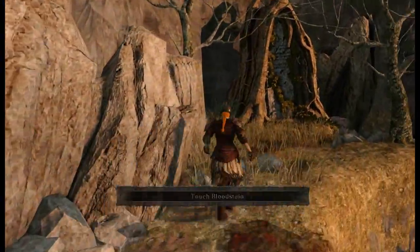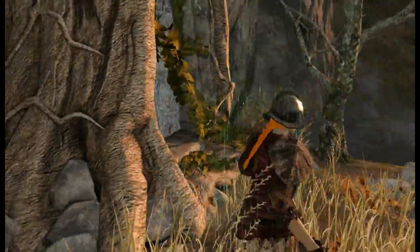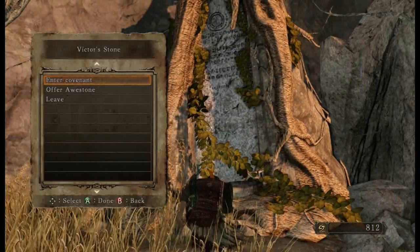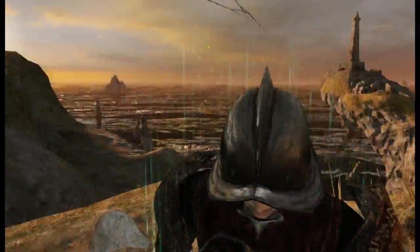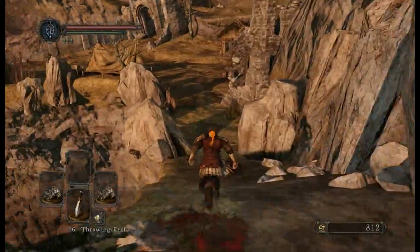This monument up here basically turns the game into hard mode - essentially putting you into New Game Plus, denying you any access to co-op or anything like that. Which is called the Victor's Stone. You can basically enter the Covenant, but I don't think we want to do that. That's what that's for if you really fancy doing it.